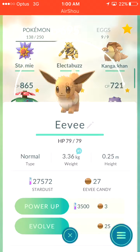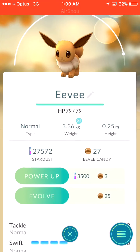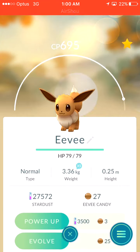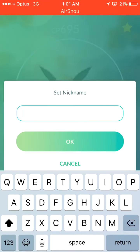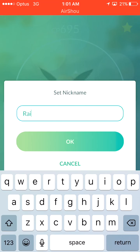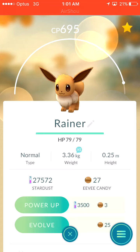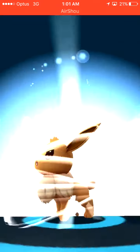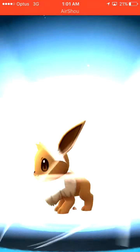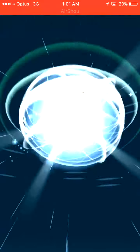Now the Eevee — it's a 695 CP Eevee and I've got just enough candies to evolve it. I'm not sure if it's going to work, but let's change the name to Rainer and see if that works. I've already done the name trick before, and people speculate that it doesn't work after the first try.